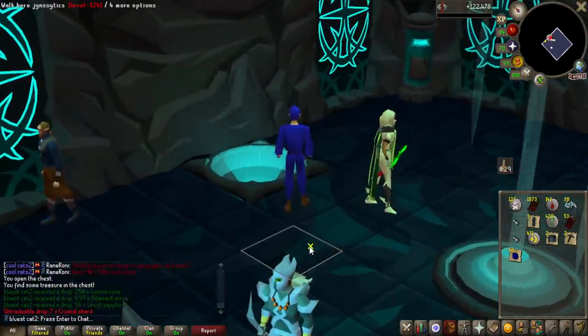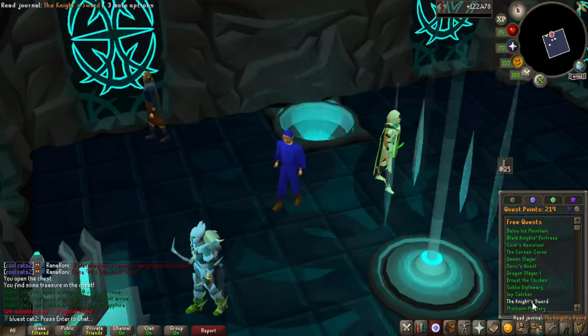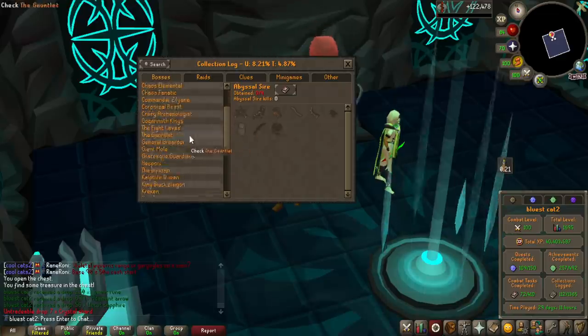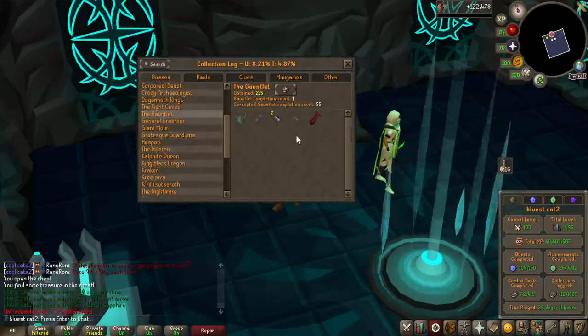I guess we got some stuff for the collection log — does it actually show for the collection log? I need to check that. The Gauntlet — yeah, okay, it does. So that is nice, at least that is an unlock.